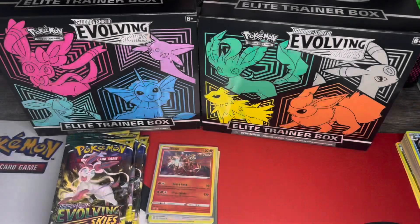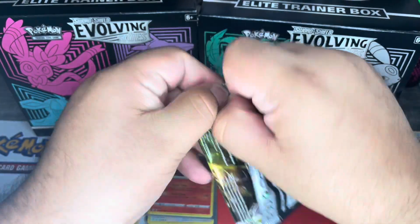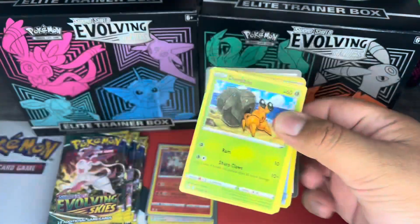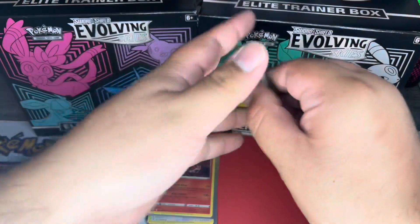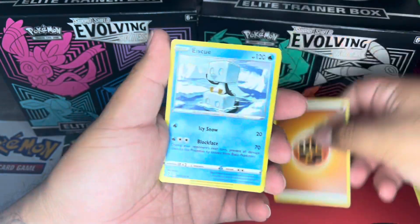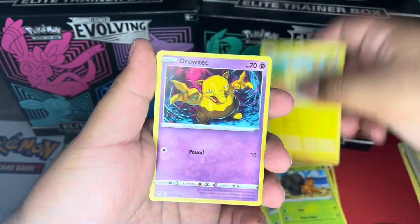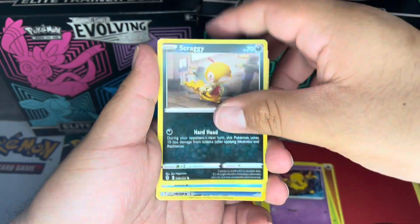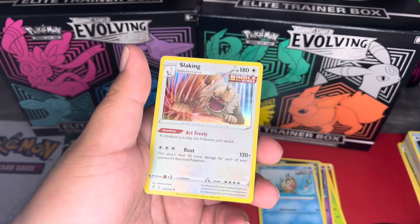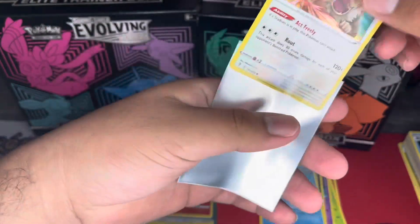The first box was a little bit of a dud, but let's hop into the next one and see what we can get. We're gonna start off with a Fighting Energy, an Ice Cube, a Rapid Strike Crabominable, a Dwebble, a Mareep, a Drowzee, a Scraggy, a Phoebe, a Digging Gloves — and another irregular foil Slaking. That's the second one for today's video, so now I definitely have an extra one.